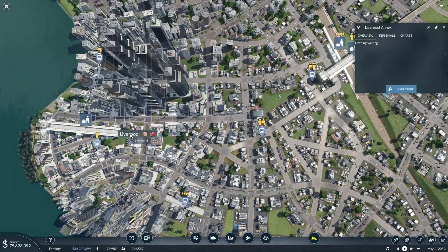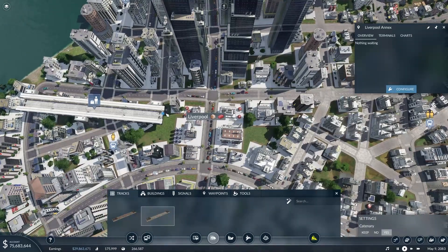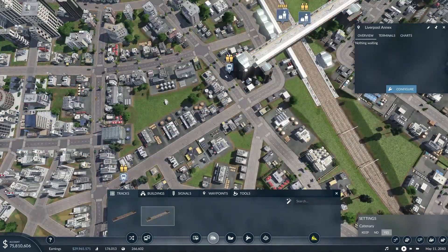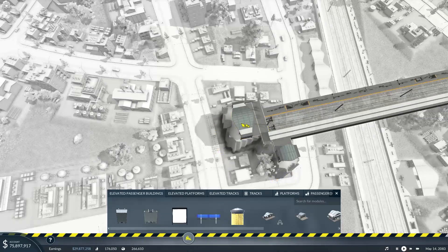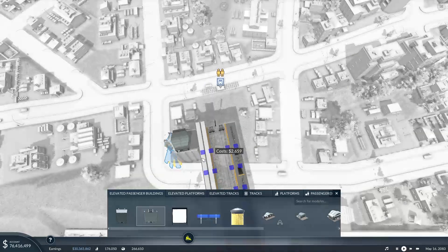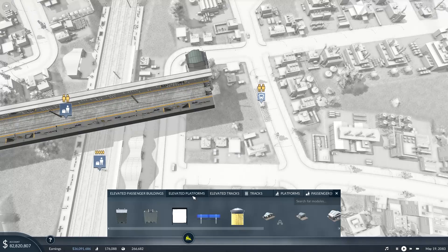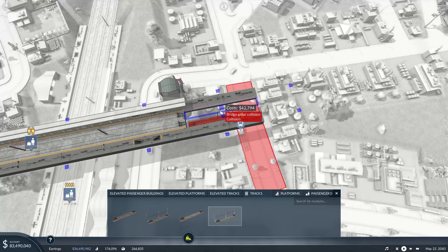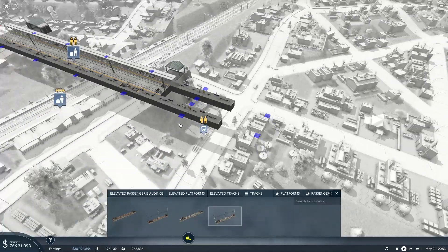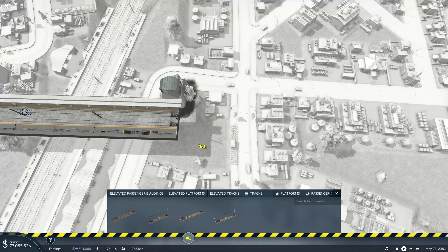They're quite close together in such a short distance, but it gives us a wider radius of how we can collect and pick people up. I'm just hoping that we don't have any issues with the train line. We know we're going to have issues. If I delete that building, I can figure out which elevated platform extension works best. We'll extend it by one more on both sides and get the tracks in. Oh no — there's a bus stop underneath.